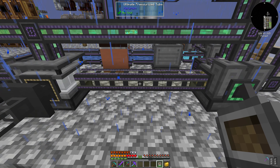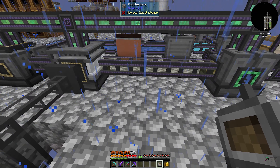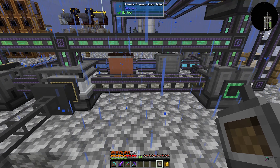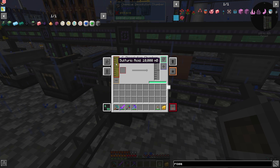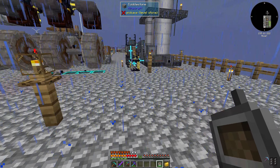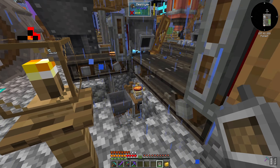We can turn those crystals into crystallized ignits. I have a correction though: I had a rotary condenser right here and I was switching it from condensing to decondensing and it was just transferring the fluid out. The sulfuric acid that comes out of the chemical infuser is exactly what the chemical dissolution chamber needs, so I just put a pipe there and everything started working.